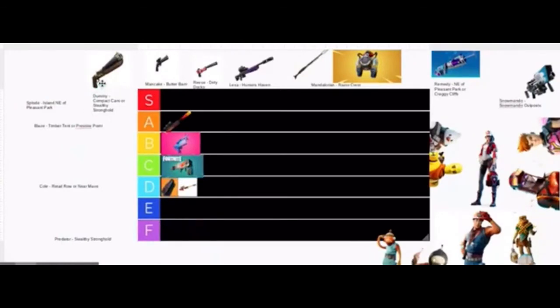Next up, we got the Double Barrel Shotgun, which comes from Dummy at Stealthy Stronghold or Compact Cars. I've only used this thing like twice. The damage is kind of bad, and the range is just horrible — worse than any other shotgun in the game. I'd honestly pick up a blue tac over it, but I will put this in C.